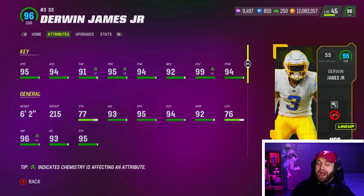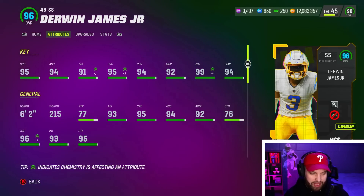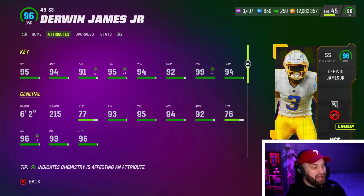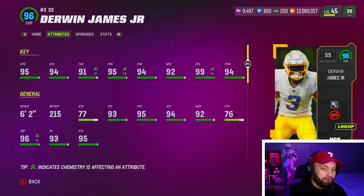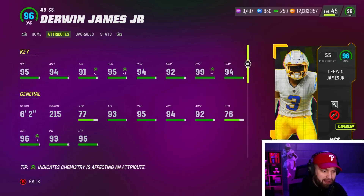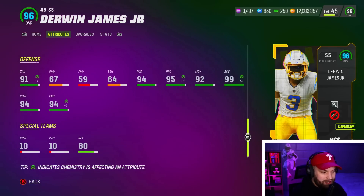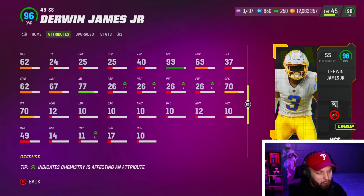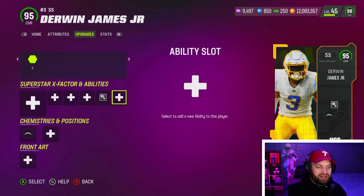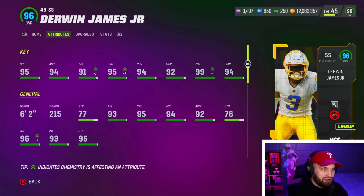Number 6: Derwin James. Normally I don't put non-auctionable cards, but this one basically everybody has — it was free to get, as you know from the MCS streams. He has 95 speed, good height at 6'2", one of the taller guys on the list. He has really solid man, press, and zone — 95 zone, 92 man, and 92 play rec, which is very good. He's very good in the box as well. Like the other current players, he has no great block shed, but he also has good abilities: zero AP pick artist and deep out zone KO as well. Derwin James is definitely one of those cards that always balls year in and year out, and you got him for free — definitely a top 6-7 safety in the game.